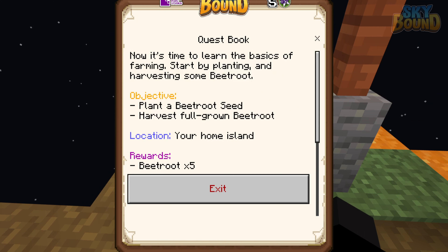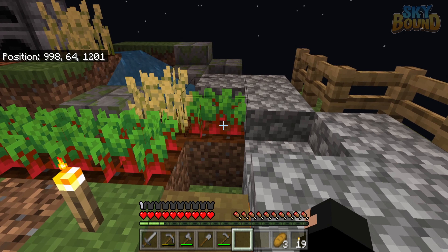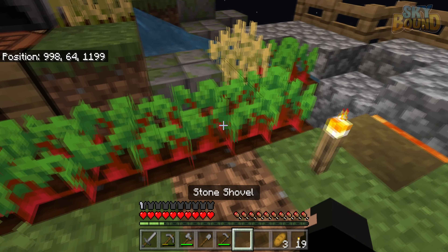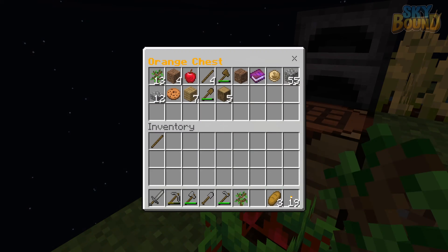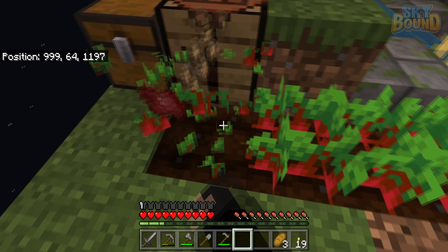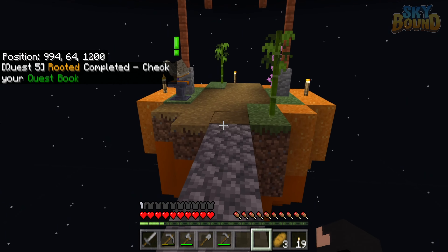I don't mind a bit of grind but I also like having goals. So the quest book says: 'Time to learn the basics of farming - start by planting and harvesting some beetroot.' We need to plant a beetroot seed and harvest fully grown beetroot. They're already fully grown - I think this area might be constantly chunk-loaded, which is interesting, because everything was already grown when I came back. Either way, here they are and they're ready.